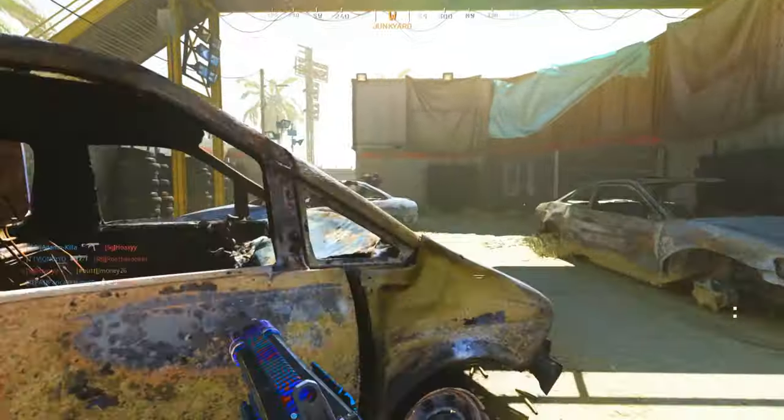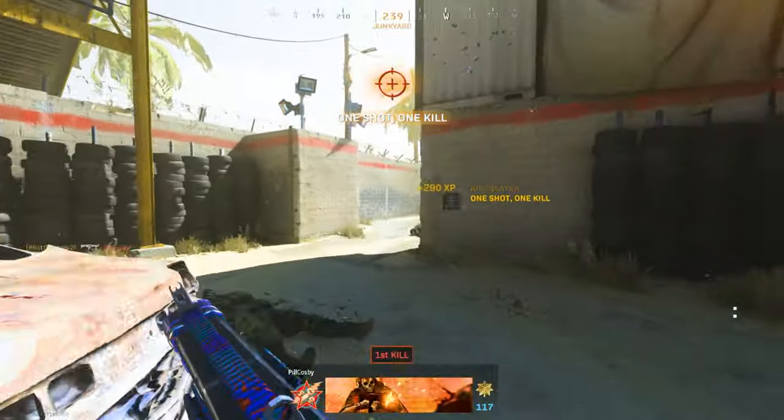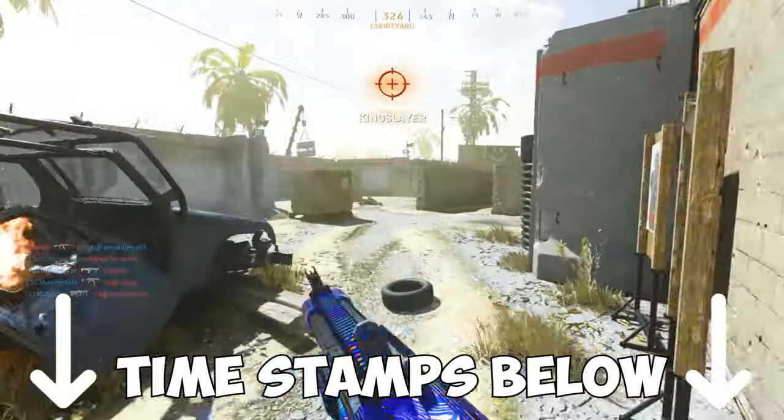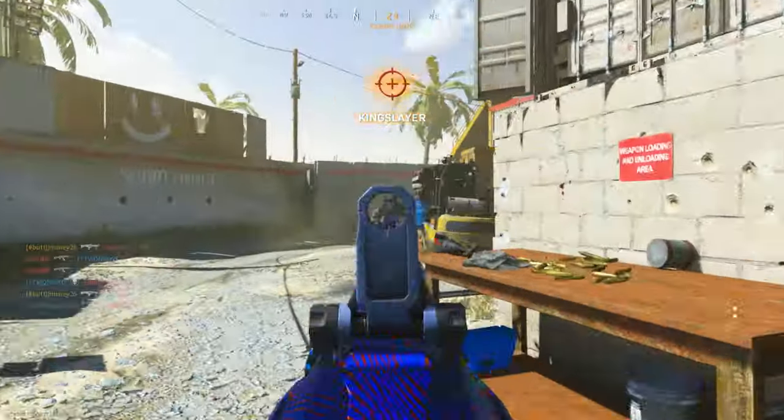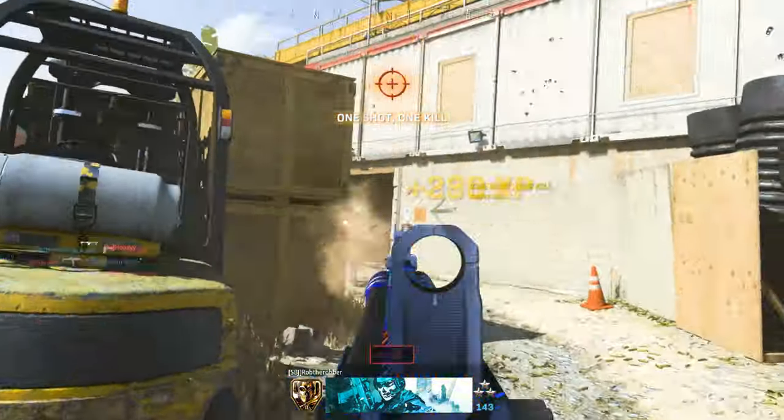Shotguns got to be one of the faster weapon classes to get done, and one of the more mindless. But if you're looking for specific tips, timestamps will be in the description below. The biggest reason shotguns are some of the easier weapons to get done is that there are only four to complete in order to unlock platinum.